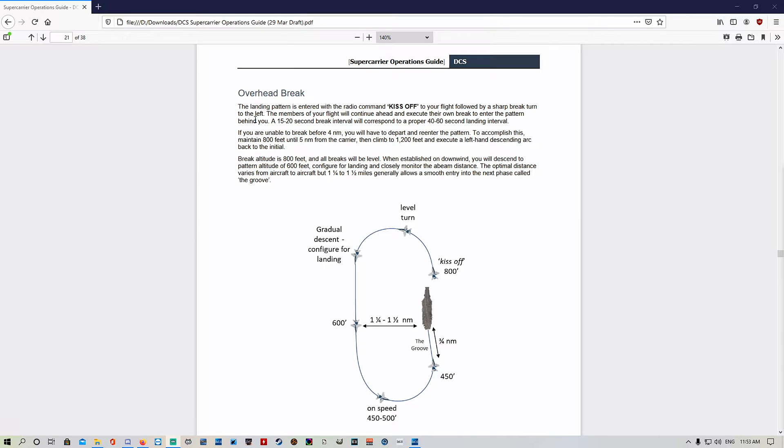The overhead break: the landing pattern is entered with the radio command 'kiss off' to your flight, followed by a sharp break turn to the left. The members of your flight will continue ahead and execute their own break to enter the pattern behind you. A 15 to 20 second break interval will correspond to a proper 40 to 60 second landing interval. If you're unable to break before four nautical miles, you will have to depart and re-enter the pattern.